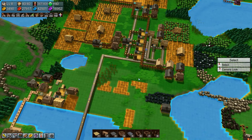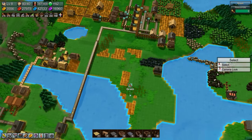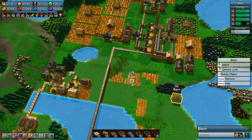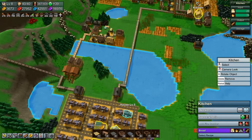Welcome back to Factory Town, folks. We are all done with our sandwich reorganization project. We need to clean up a little bit down here, but I'll do that later. What I want to do today is get berry cakes going, because we need berry cakes for our market.